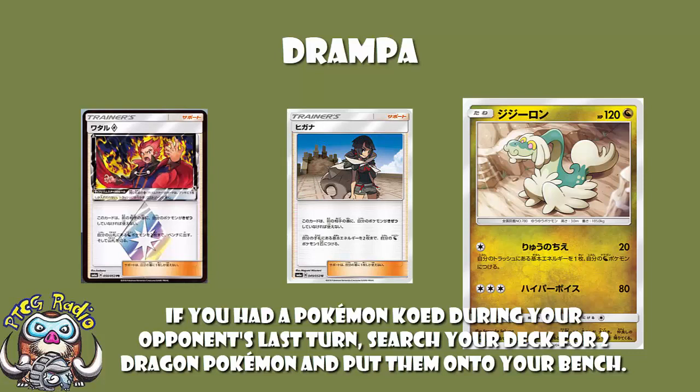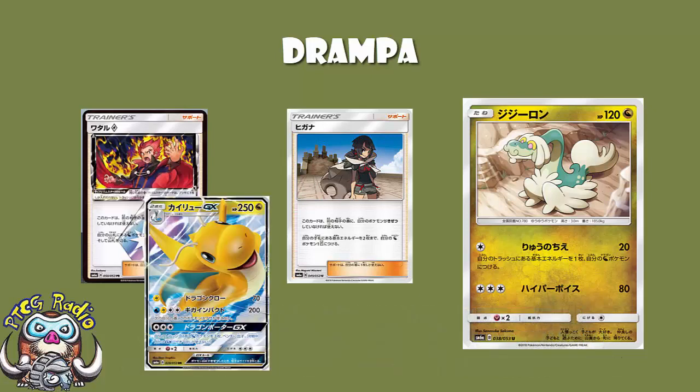Lance Prism Star is your once-per-game Prism Star — you can only have one in your deck, and when you use it it goes to the Lost Zone and can't be recovered — but it means you get to search your deck for two Dragon Pokémon and put them straight onto your bench. That is absolutely phenomenal. Both of those rely on having had a Pokémon KO'd the previous turn. I've made no secret of the fact that I really like Dragonite — I think it's a really good card that should see a lot of play, but it's a Stage 2.